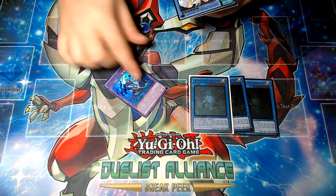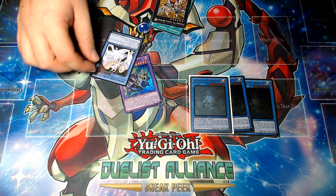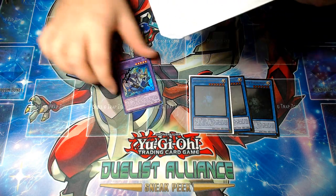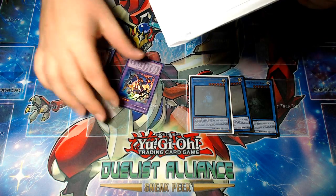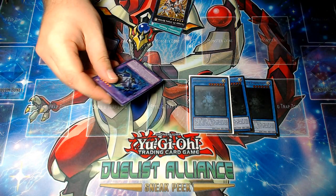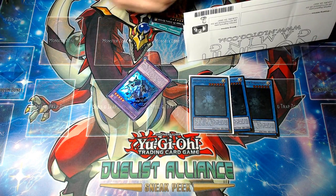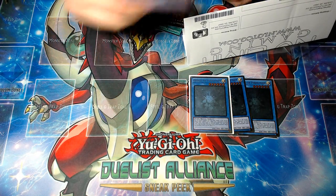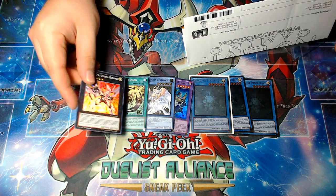Why did you send me a signed Shadalwinda? And you sent me a Sephira that is very clearly damaged. That one's lightly played — that one's fine. But why is this considered lightly played? And why does it have a signature on it? I can actually remove this, but that just triggers the shit out of me. He sent me a card with a goddamn signature on it. And this little bit of wear at the top of the Sephira is fine for lightly played I guess, but it's definitely not something I would have expected from a lightly played establishment.